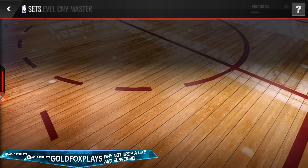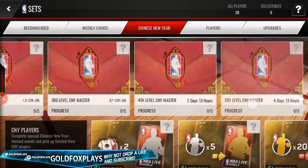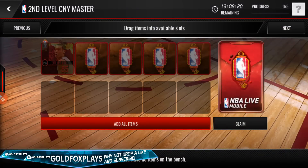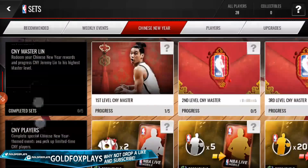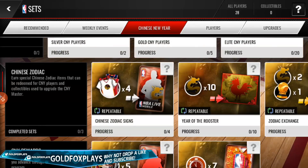This is the first level Chinese New Year Master — you have all the levels. The fifth level comes out in four days, and you'll probably need the Jeremy Lin along with some other players. For the second level, it comes out in 13 hours and you'll need the 85 Lin and four other players. The set breakdown is: two jerseys for a silver player, five silver players for a gold player, and 20 gold players for an elite player.